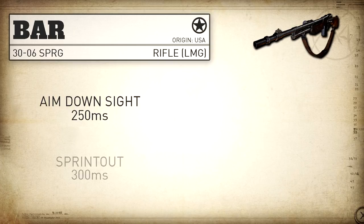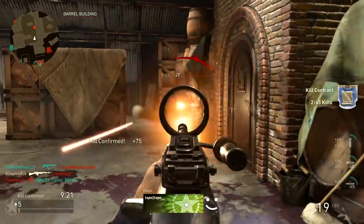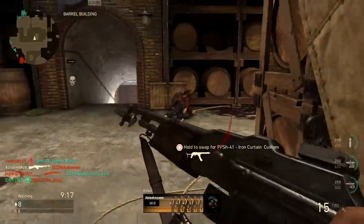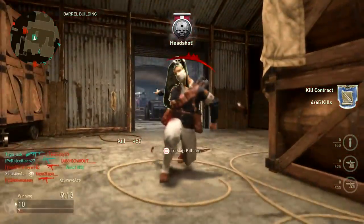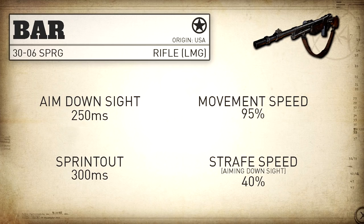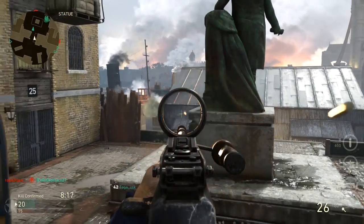Moving on to handling and mobility, our aim down sight time is standard for the rifle category at 250 milliseconds, but our sprint out time is slower than the other rifles at 300 milliseconds. This means you have to be even more careful with the BAR — you don't want to get caught sprinting because you basically won't stand a chance in a gunfight. Our movement speed is standard for the rifle category at 95%, and our strafe speed while aiming down sights is also standard at 40%.